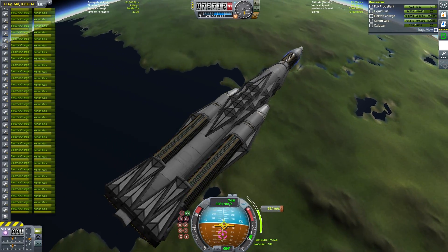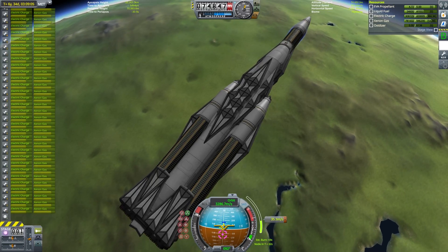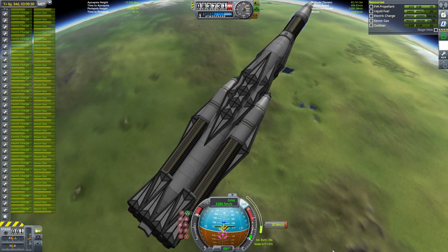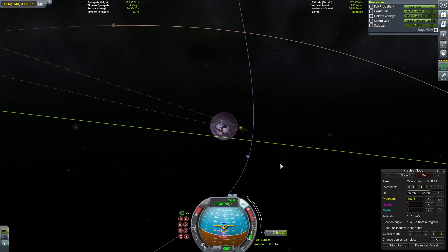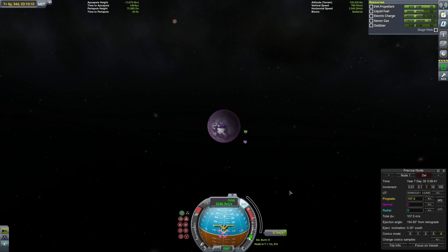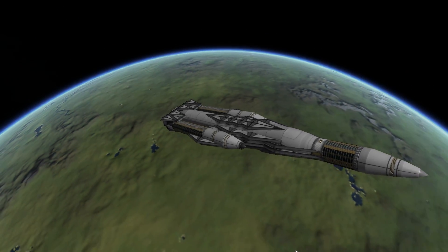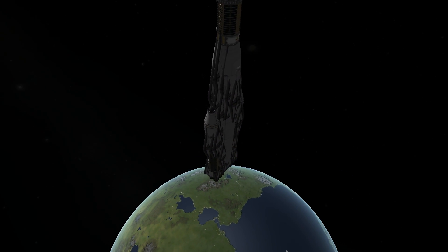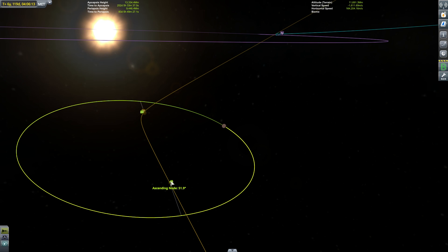Now that we're en route to Eve, this brings us to another challenge — one of the reasons I didn't use that first transfer window around two years. Because Gilly is on a strange inclined elliptical orbit, and because I want to save as much delta-V as possible, I want to capture at Eve with an orbit very close to the inclination of Gilly. I also want the periapsis of my orbit roughly aligned with the periapsis of Gilly, so the apoapsis of my orbit aligns with Gilly's orbit at its farthest point from Eve. I quickly realized I wasn't going to be able to minimize my delta-V ejecting from Kerbin while also reaching Eve at the exact ideal inclination.